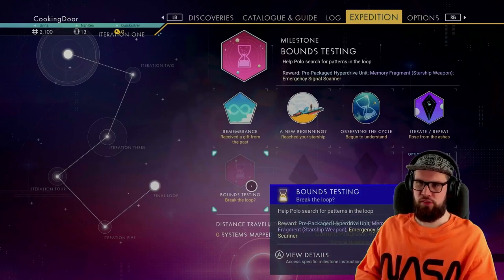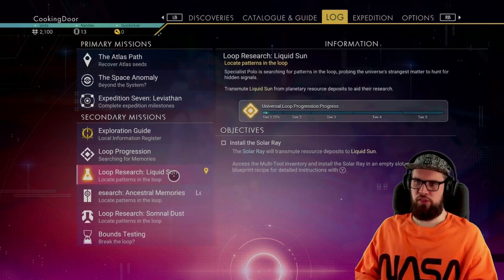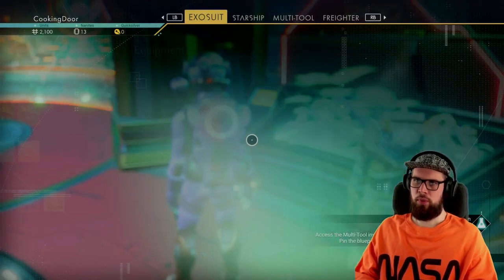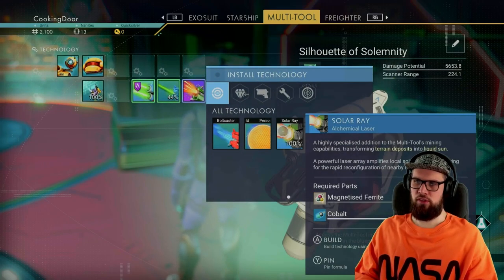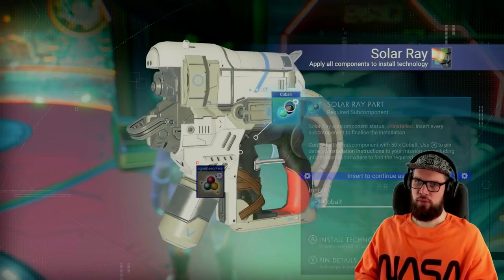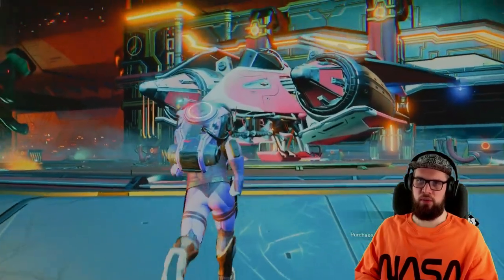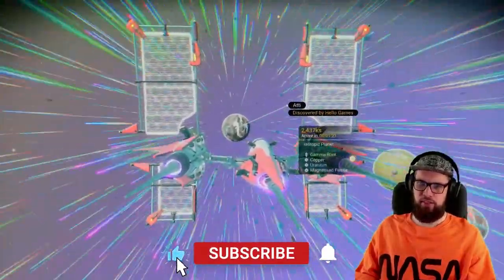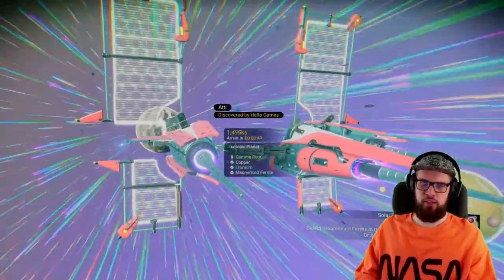To complete the Bounce Testing milestone, head into your log and select one of the loop research site missions — for example, Loop Research: Liquid Sun, which requires you to install the solar ray. Hover above an empty slot in your multi-tool and install the solar ray. This will require 50 cobalt and 50 magnetized ferrite. If you don't have magnetized ferrite, head towards planet Adai — you can also gather ferrite dust, refine it into pure ferrite, and then refine it again to create magnetized ferrite.